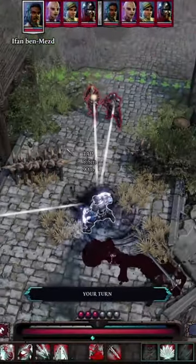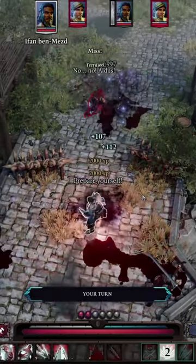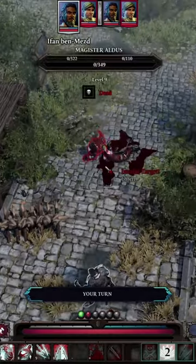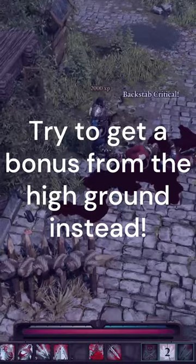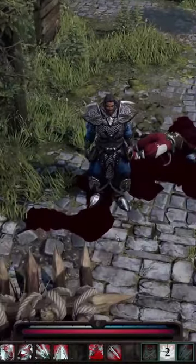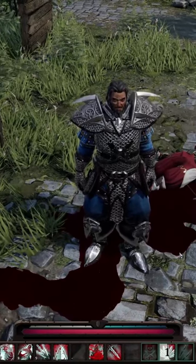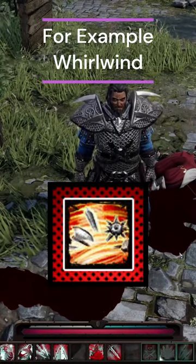As a scoundrel character, you do not get many options for area of effect damage — Fan of Knives helps out with that. Damage on this skill is good and becomes great if you have 3 or more enemies surrounding you. Getting backstabbed with this move can be tricky, so don't rely on that for damage. The only thing that holds Fan of Knives back is that it costs 1 Source Point, while other classes get similar area of effect skills without spending Source.